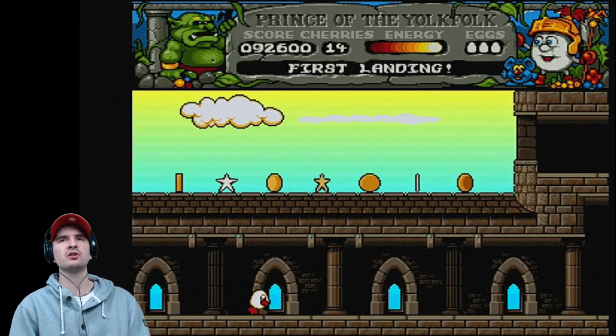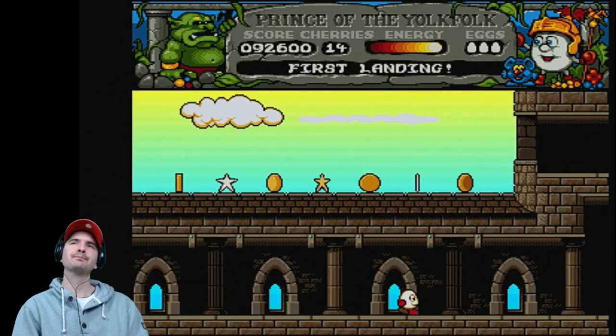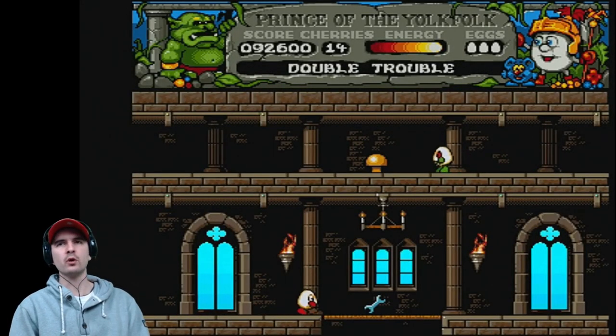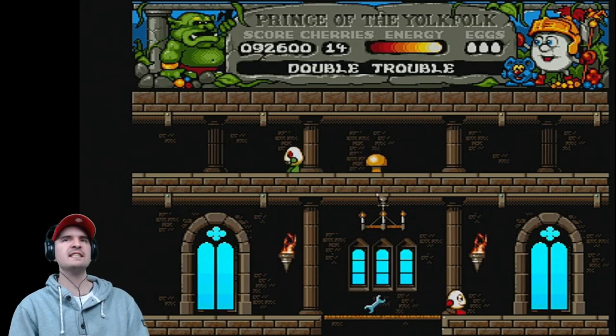One very good thing about this game — in other games those torches on the side of the screen would probably drain your energy, or worse, kill you. But not here — they don't harm you at all. We have another cherry. Up there is lots and lots of nice treasure. You don't have to collect them all, but it's far too tempting to avoid — we'll go and get them.